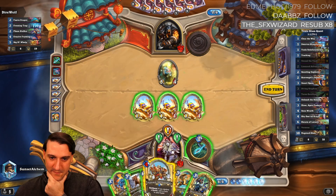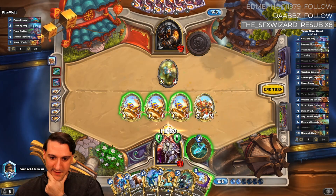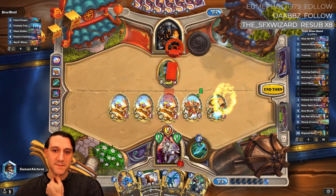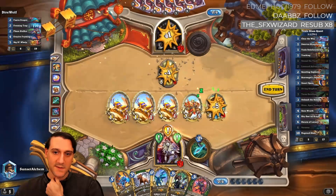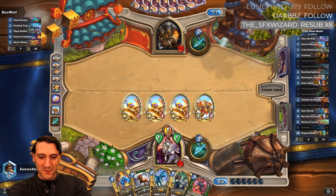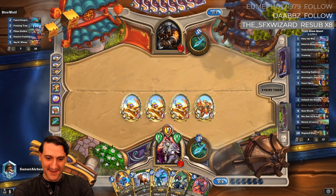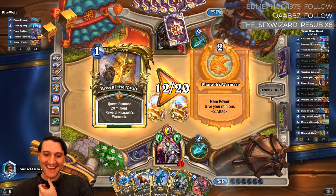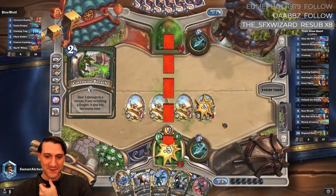Do we want to use our remaining mana on Zixor? We could actually licensed adventurer, coin, diving griffin — I kind of like that. Next turn we can complete the quest with Zixor, or complete this quest. This is still quite a ways out though — 12 progress isn't terrible.